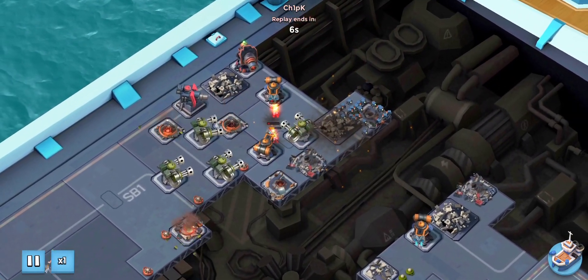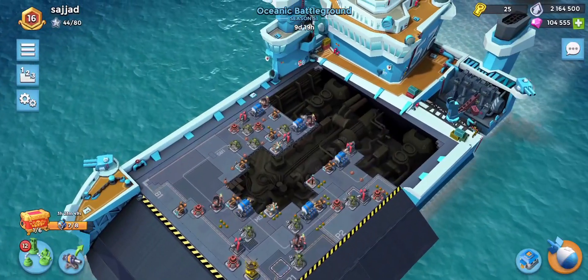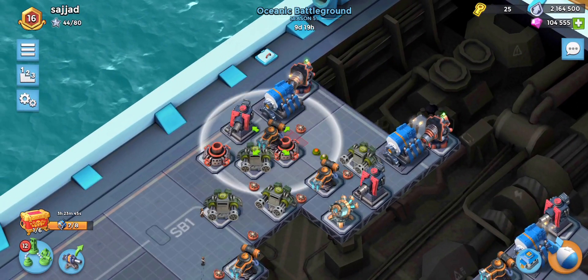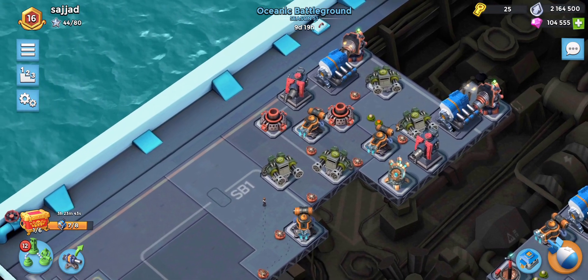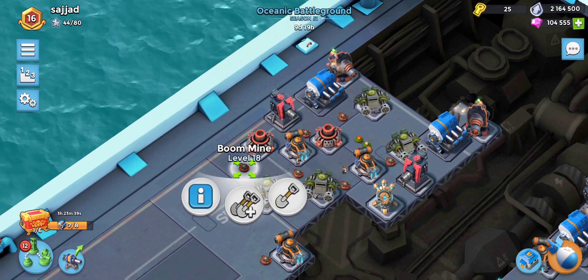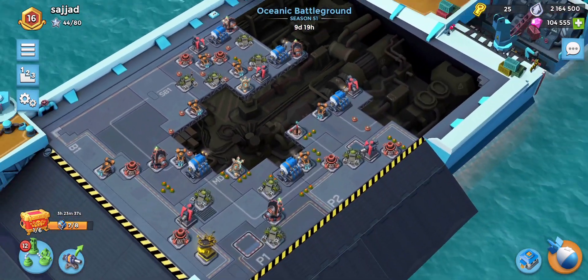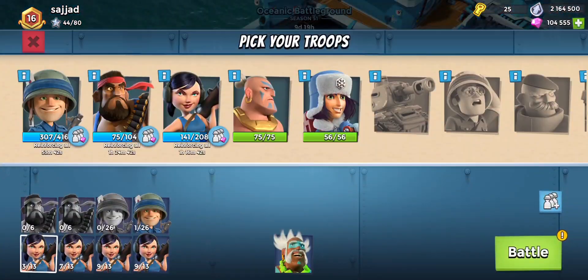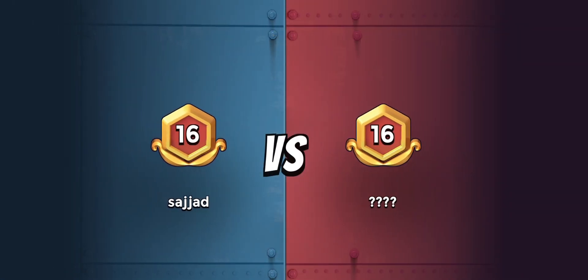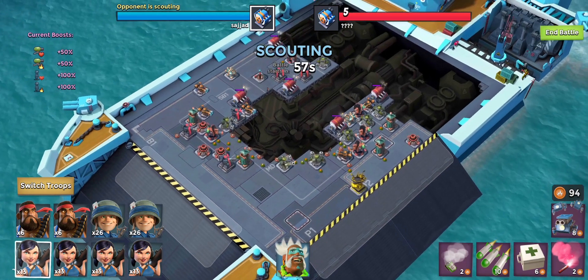He was so close to fizzling out there to be honest. So it could have went either way. If Cano hadn't died early on... I think I want to move this boom mine over here, just move one boom mine over there. Let's see if that'll go - he was so close to fizzling out there. So it could have went either way.